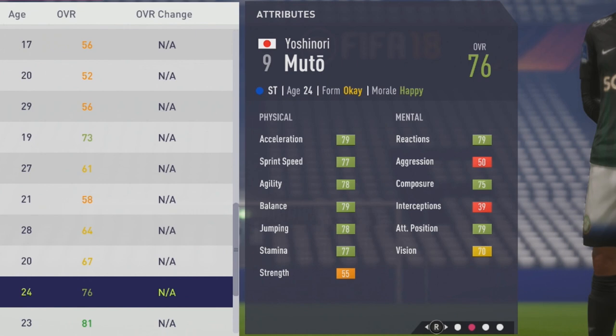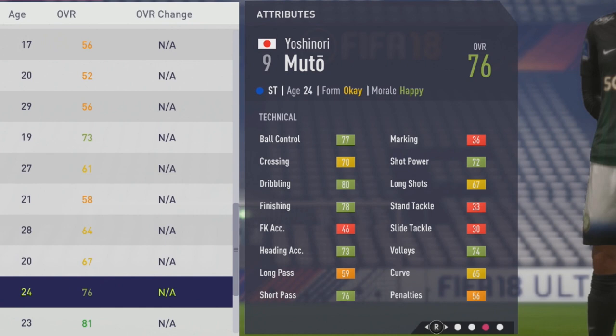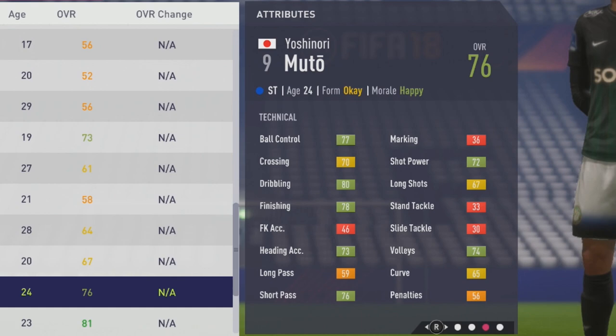Technically: 79 Ball Control, 79 Crossing, 80 Dribbling, 78 Finishing, 73 Heading Accuracy, 76 Short Pass, 72 Shot Power, 67 Long Shots, 74 Volleys, and 65 Curve, along with 56 Penalties.